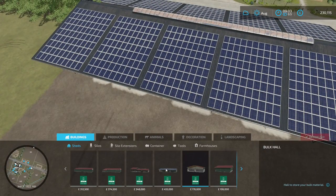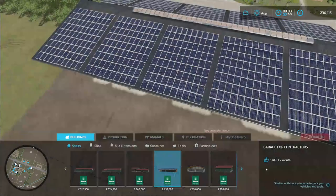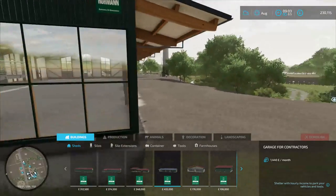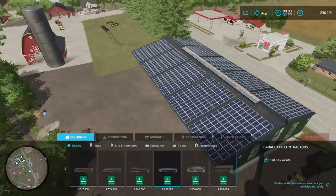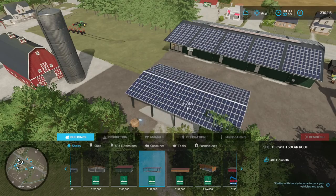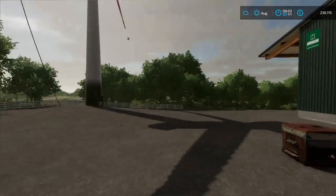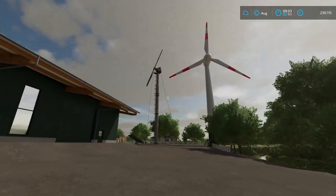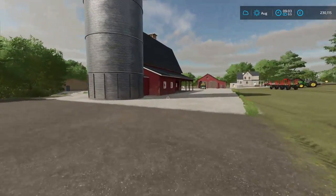Some buildings also have a solar panel roof. In this case it will generate 1,440 per month just as a bonus, as well as being a big open space — a good place to park your things. There's also a smaller one that only generates 480, but it's still passive income. These aren't looked at as much but they're good ways of making money, especially in the long term — even if they just help pay off your monthly rent or leasing costs.